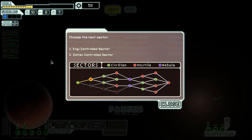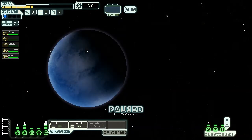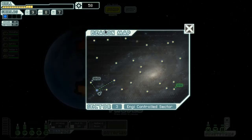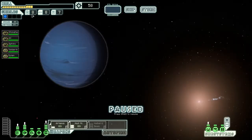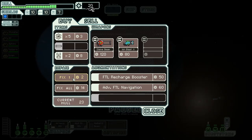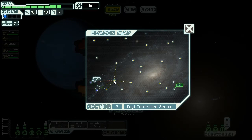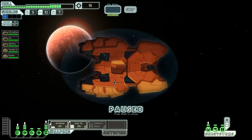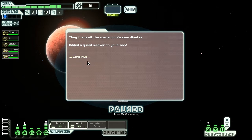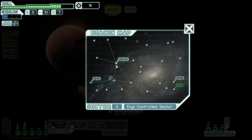Welcome back everyone to rockin' and rollin'. We're gonna keep going on to the ng-controlled sector. I don't really have a lot of confidence with the rock cruiser but I feel like we're in an alright position. I'd really like to get our shields up to level two. I'm gonna buy some missiles and some fuel - we really need to fix up our ship. Hopefully we can get some good random events for more scrap. Let's rescue the store and hopefully it has a lot of good loot.